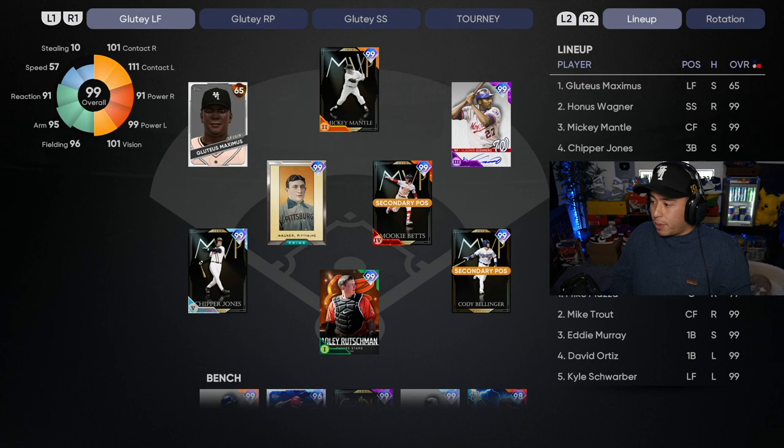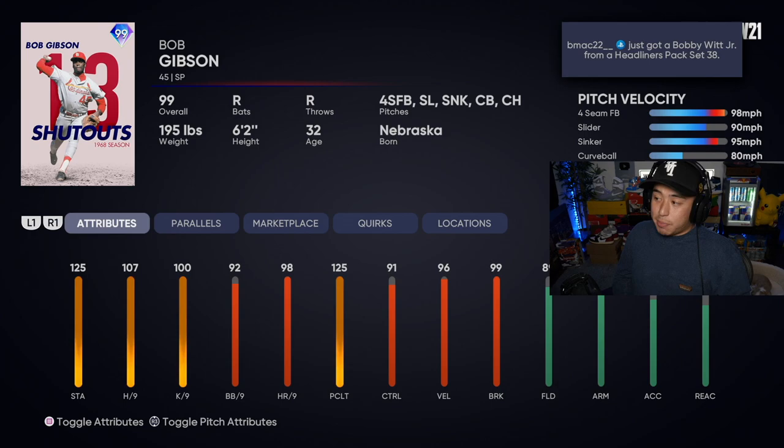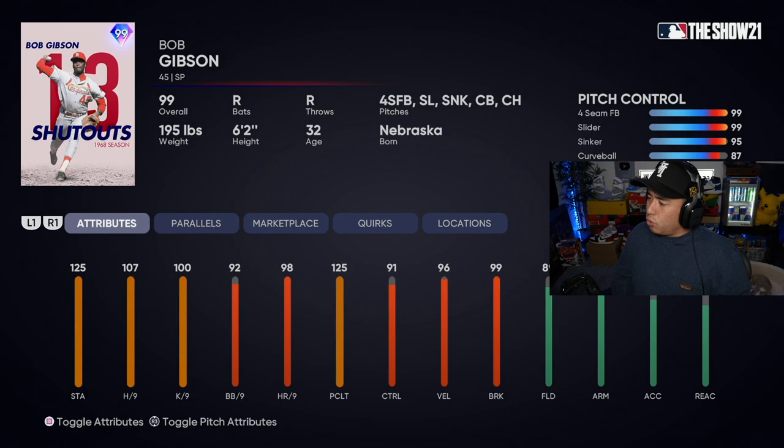We have been so damn cracked with everybody — it is absolutely nuts. If you guys have been seeing the videos, we have not even come close to losing lately. We've been mercying everybody. But today may be the day that changes because we have to start 99 Bob Gibson. Bob Gibson is vulnerable to getting smacked if we face somebody really good. He doesn't have outlier, but he does have a sinker. His control is 95 — oh wait, that's really good!